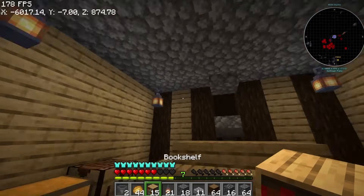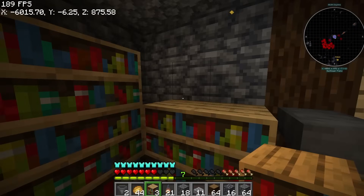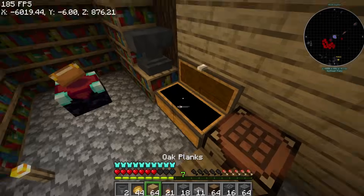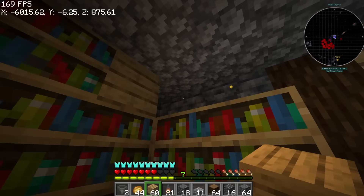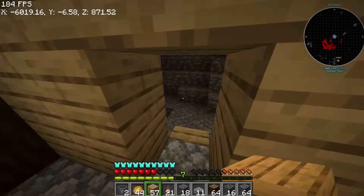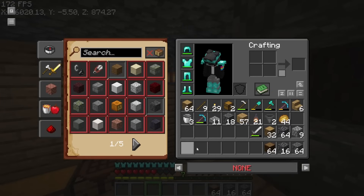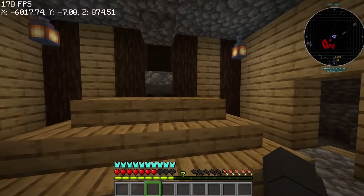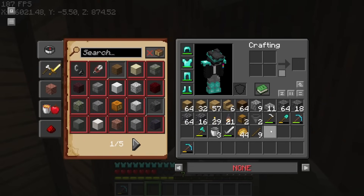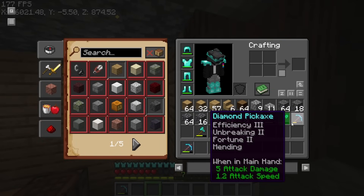I went back to the surface to get more materials to design the XP farm. I bought bookshelves from our villagers to place down here. It's looking nice now! Up top I added some planks. I made a staircase going up for easy access. So the XP farm is officially complete - I'll place a waypoint here.